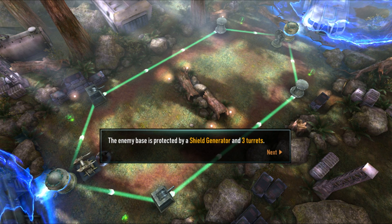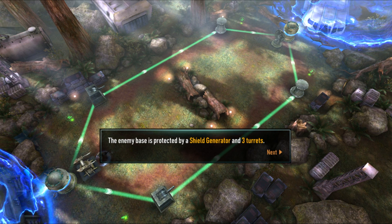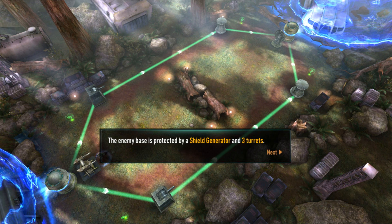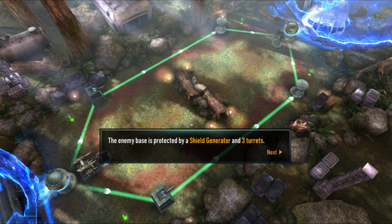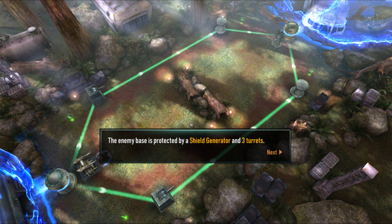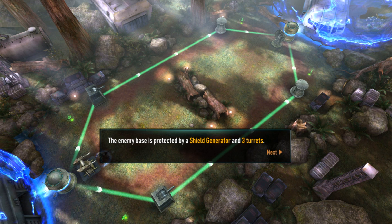For example, you could take down the top right turret, then the bottom right, then the middle one, and then the shield — that gives you an automatic win. It won't matter how many of your turrets he's taken, because once you destroy his shield generator you win. Even if you lose all your turrets but your shield generator is still standing, destroy his first and you win the match.